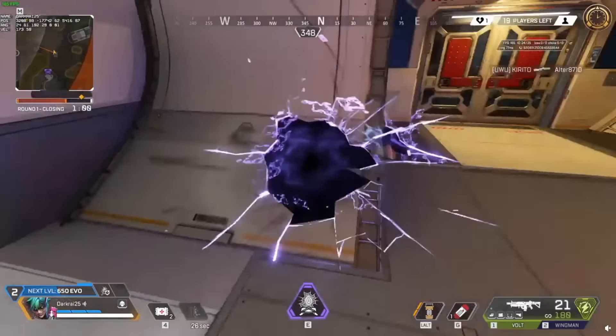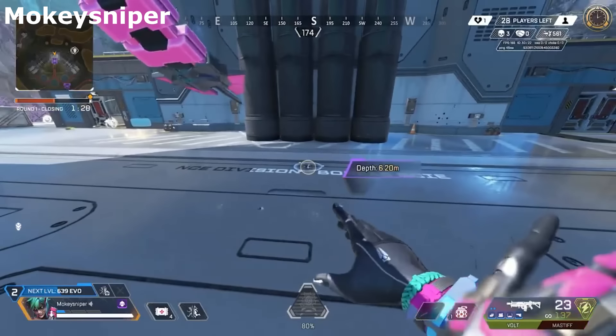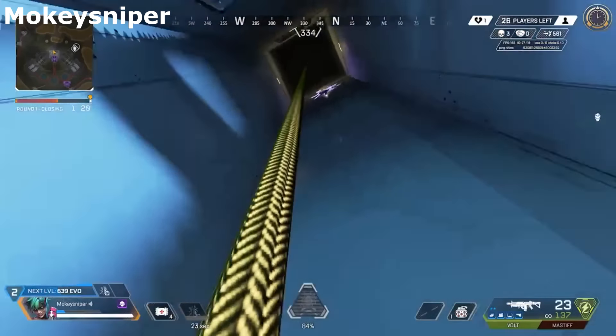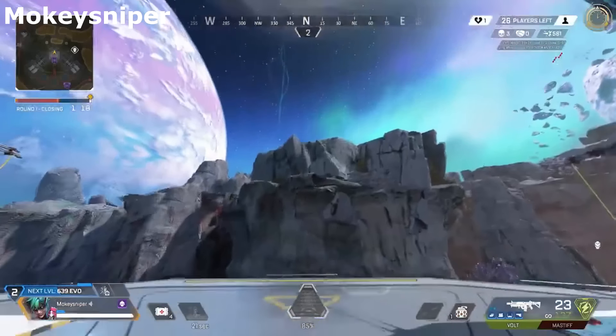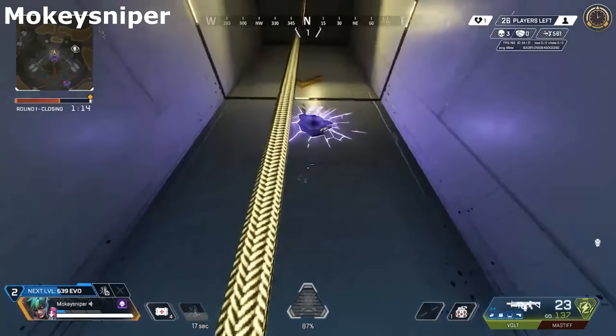Instead of phasing, it just immediately teleports you to the other position. It still holsters your weapon, but it's much quicker than if you were phasing — normally when you teleport you phase for about a second, but with this glitch you just instantly appear, like you're playing Portal. I'm not entirely sure how to replicate this glitch; it seems to do with certain surfaces and appears to be happening randomly. So if this happens to you, make use of the portal because it gives you a pretty good advantage.